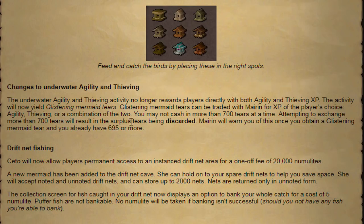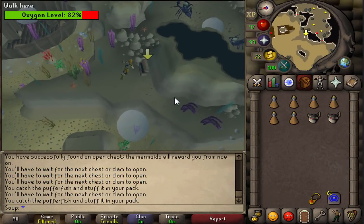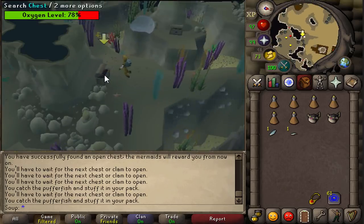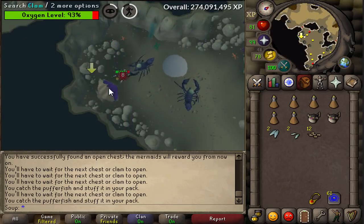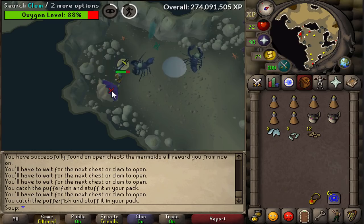Now we have an update to the underwater agility and thieving training. There's an underwater area on Fossil Island where you talk to a mermaid, and she will tell you to search different chests in the underwater area. If you search those chests, you get rewards — you get nummulite, you get mermaid tears, and now you actually get glistening mermaid tears as well. The agility and thieving activity no longer awards players directly with both agility and thieving XP. Instead, it will now yield glistening mermaid tears, which you can trade with Marin for XP of the player's choice — agility, thieving, or a combination of the two.